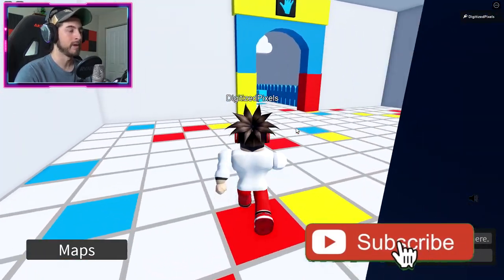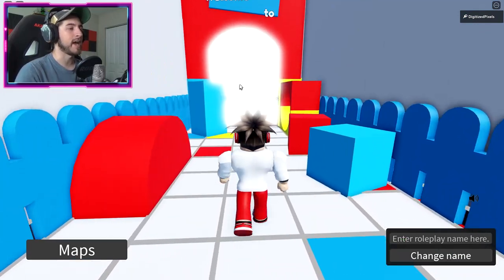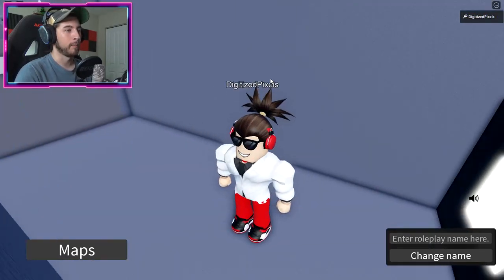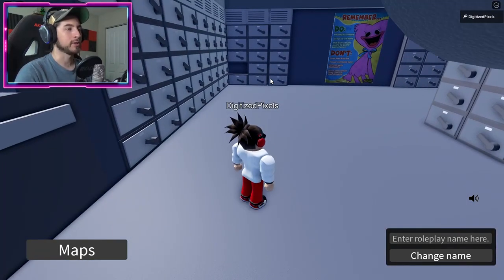Head over to the power room — that is where we turn on the lights in the game. First we've got to head through the light at the end of the tunnel and then head over to the power door, which will then teleport us inside.